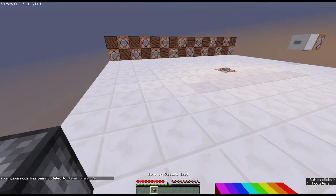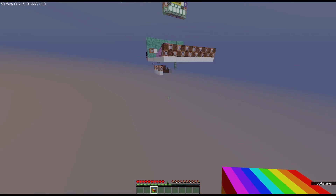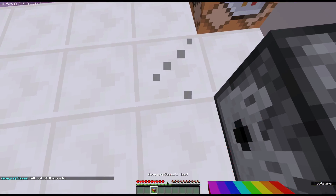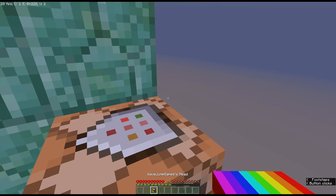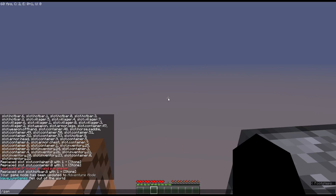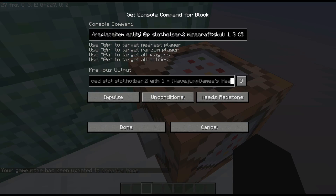Next, let's look at a way to make it so players can only place items on certain blocks. You may have seen this in maps where you get an item that can only be placed on a specific block. Right here I can't place this on the quartz, but I can place it on the prismarine. In adventure mode you can also only break certain blocks with certain items, as shown in many maps.